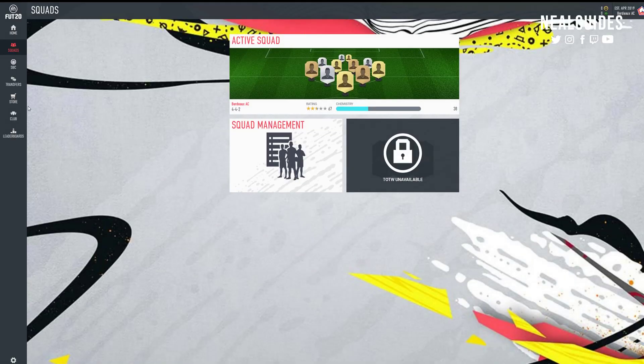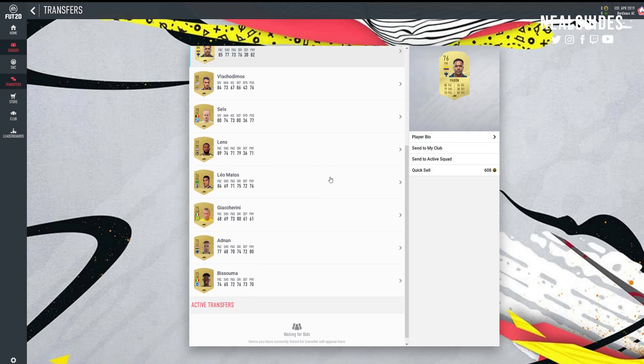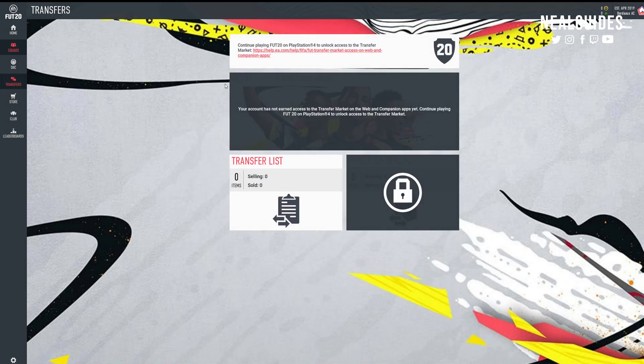You might realize - worst case scenario like me - you're in a situation which says your account has not earned access to the transfer market or the web app yet. Continue playing. If you can't access the market, you generally have to wait for EA Access to come out. Once you log on to EA Access you can play the game. If you're getting the standard game on the 27th, unfortunately you're going to have to wait till the 27th. If you do have access to the market, obviously sell your gold cards and try to accumulate as much money as you can.